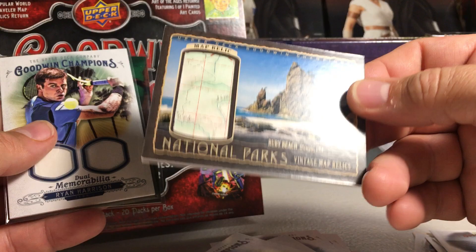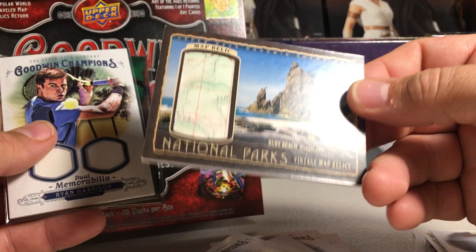So disappointing box overall. We did get a vintage Matt Relic hand-numbered out of 38, and we got a dual memorabilia of Ryan Harrison tennis player, and a sport flick robot card. Alright, stay tuned for more videos.